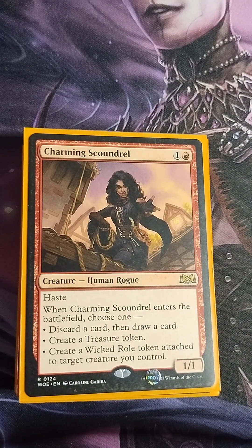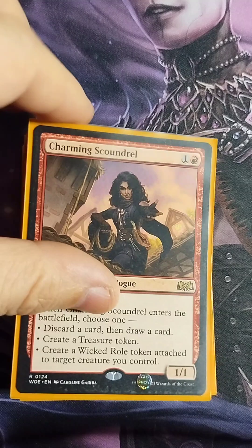Charming Scoundrel — one colorless, one red, 1/1 Human Rogue with haste. When it enters the battlefield, choose one: discard a card and draw a card, create a treasure token, or create a Wicked Role token attached to a target creature you control. Mostly I've been using it for the treasure token for ramping, but it does have some versatility as a draw engine as well.